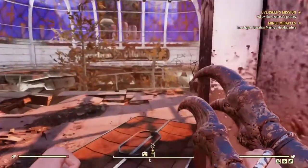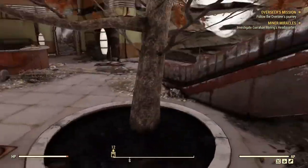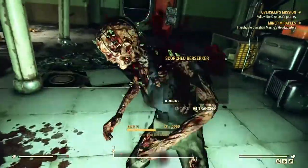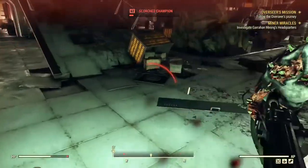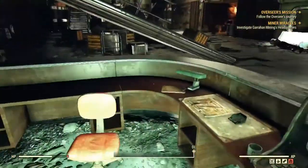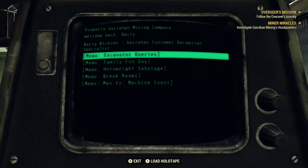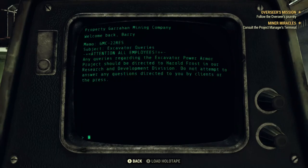Heading inside, my trip is almost ended abruptly by a mine, which I have to jump to avoid. Passing through a door, I enter a large reception area, where I'm ambushed by Scorched. After taking them out, I make my way over to the reception terminal and start reading about Excavator queries. I'm now directed to consult the project manager's terminal, which lies deeper into the facility.